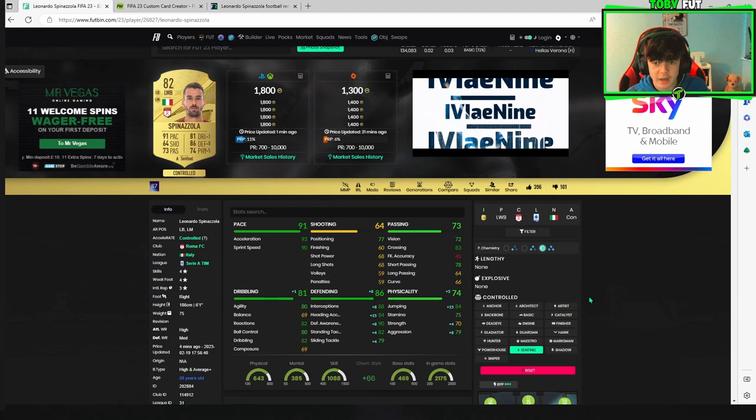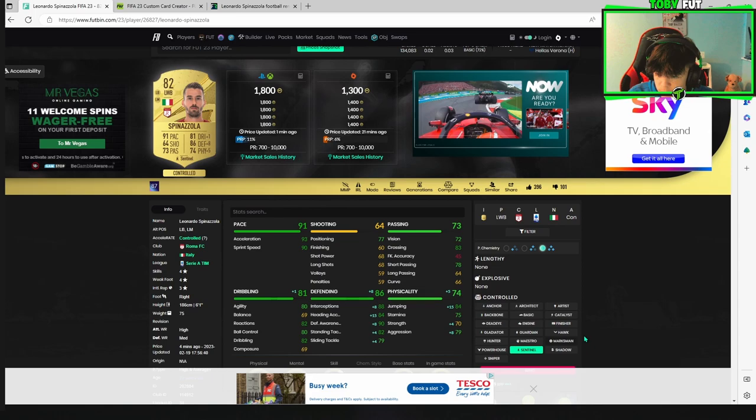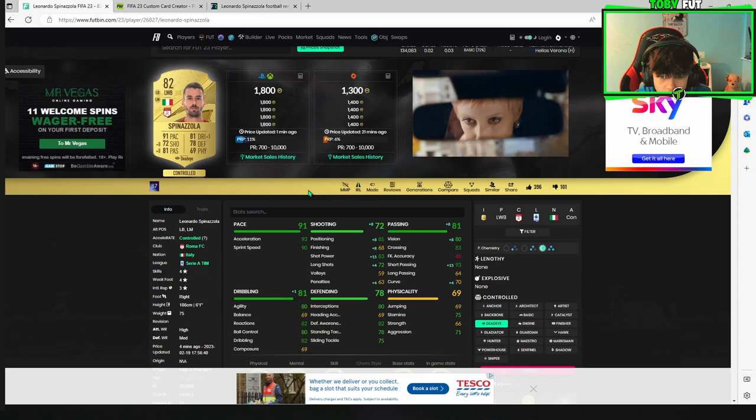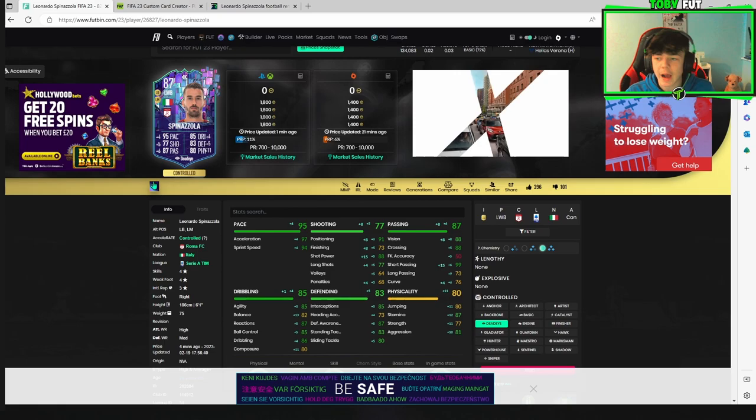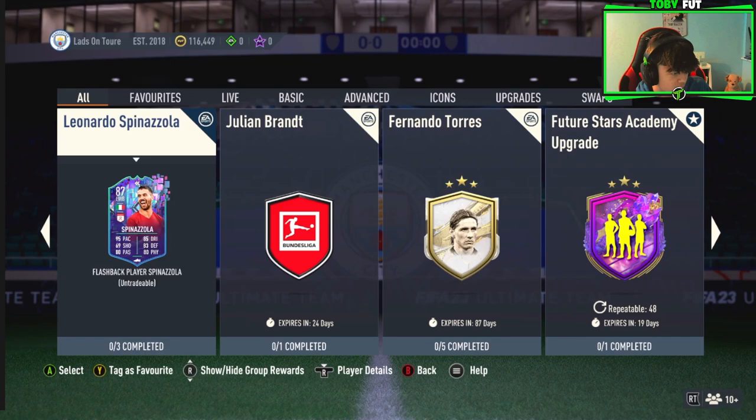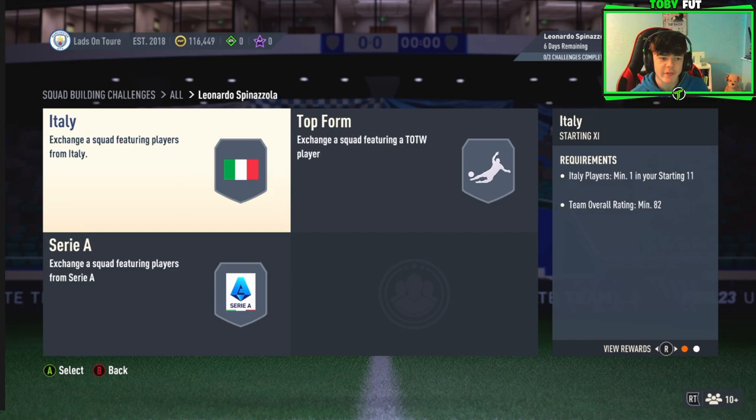If you're going to play him as a left winger or CDM/center mid, I'd stick a Dead Eye on him because he gets a passing boost and a shooting boost. On his flashback card that'll give him 87 passing and 77 shooting. So for CDM or center mid use a Dead Eye; for the left back role use a Sentinel. Let's see how much he costs — three squads: 82, 84, and 86.